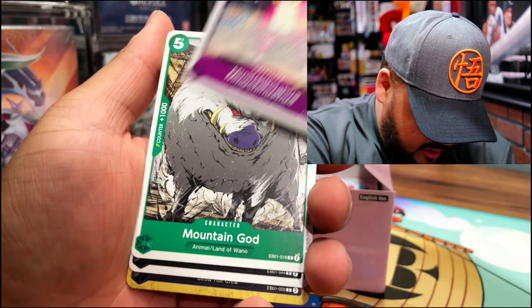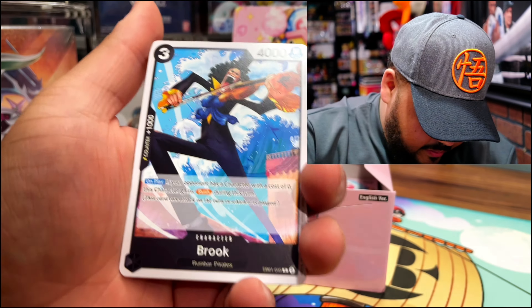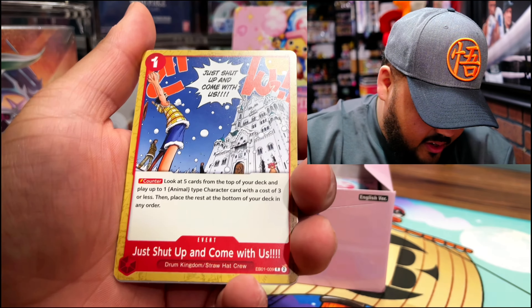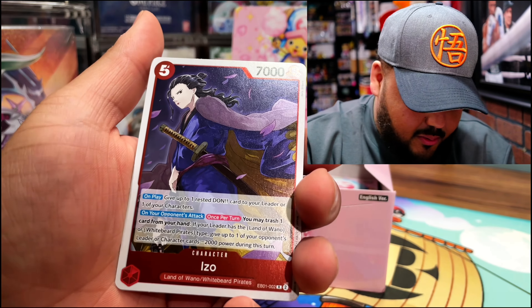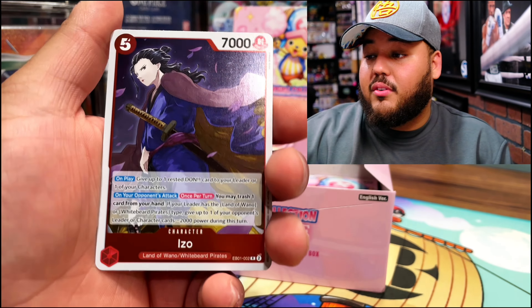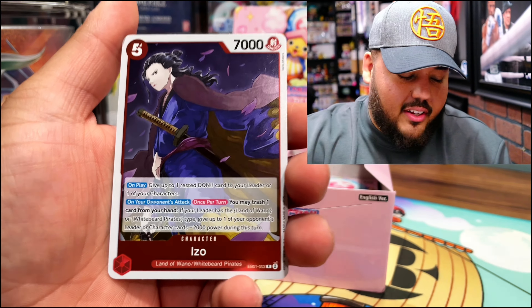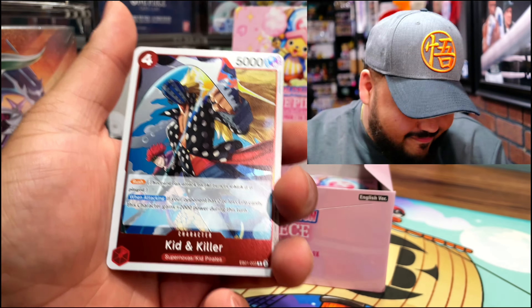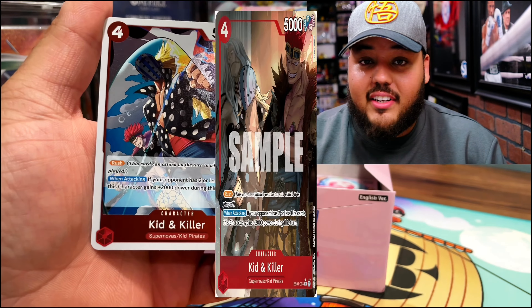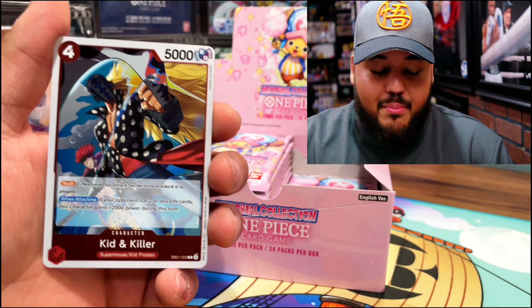Hamlet, Mountain God, Funk Freed — put that to the side. This is an EB01 card I also want to include in the Marco deck for OP08. This card is so fire — the artwork for the alternate art is beautiful. I hope we pull it; I'll tag it here but hopefully you'll see it once we pull it today. It's a Rush card and when attacking, if your opponent has two or less life cards this character gains plus two thousand power.